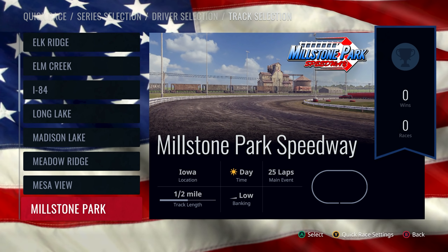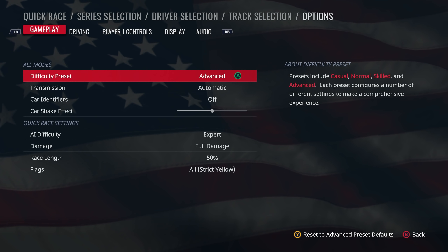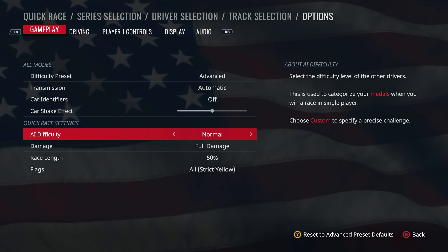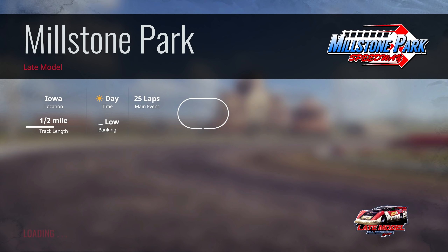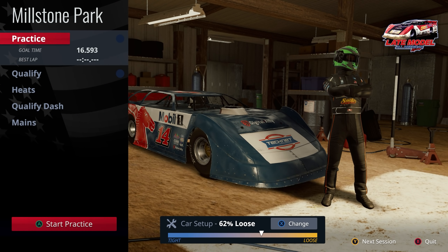We're going to go to Millstone Park Speedway. I'm going to turn the difficulty down because they have been kicking my butt. I'm going to go to AI difficulty of normal because on expert with these cars they just absolutely destroy me. So I'll roll with that, go to Millstone Park. Under car setups I'm going to go one tick to the right, so 60% loose. I'm going to select that setup and we're going to go into practice just so I can show you the car a little bit.